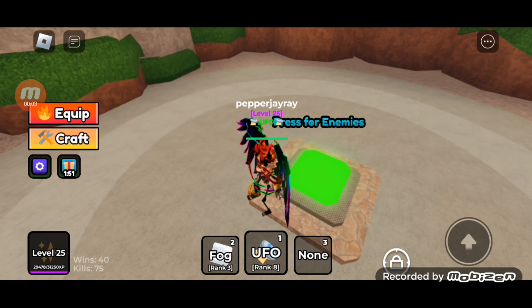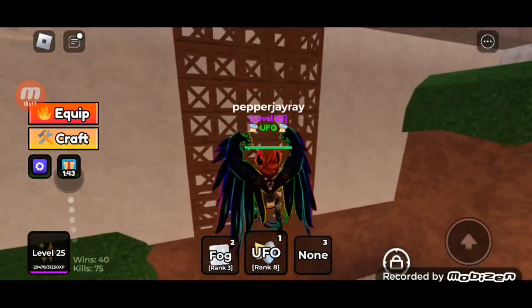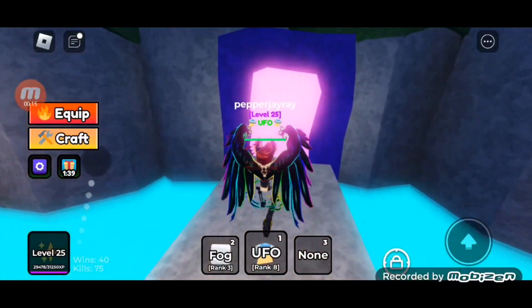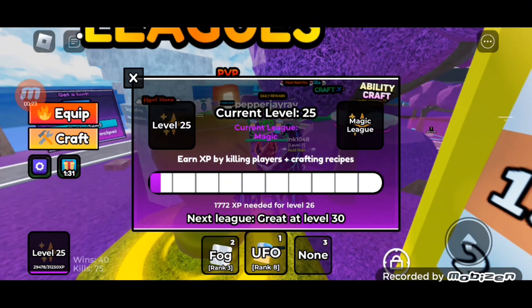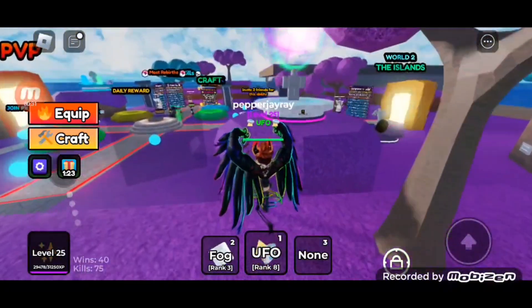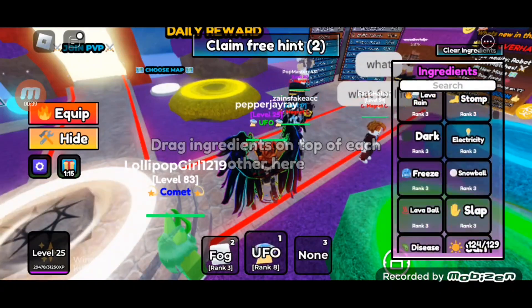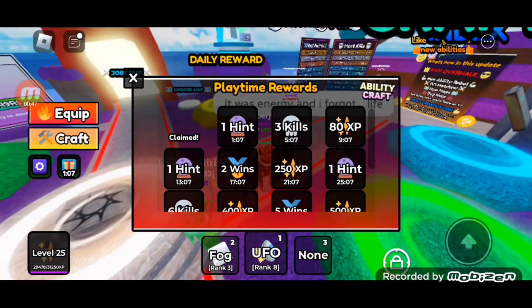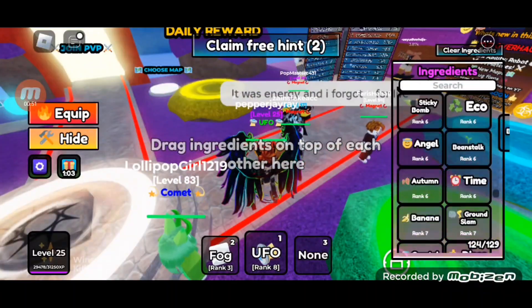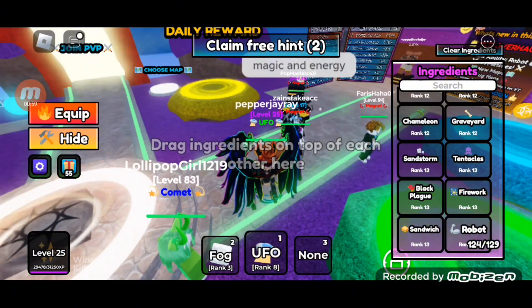So apparently, in the middle of recording this video, a new update got released — 4.5. It added 1v1s and a new PvP system. I'm in the Magic League now. It also added a new ability which I already have — I had three hints saved up. I have a robot now. Yeah, I know it's weird, but whatever.